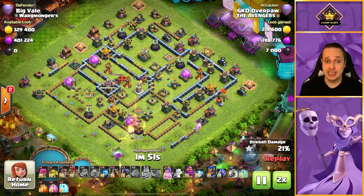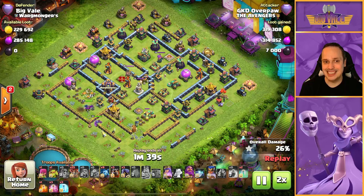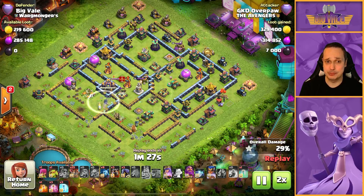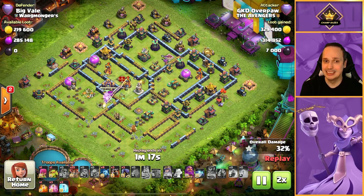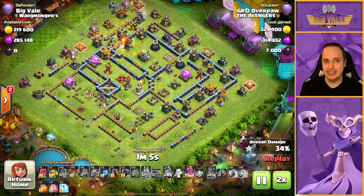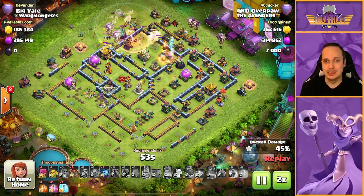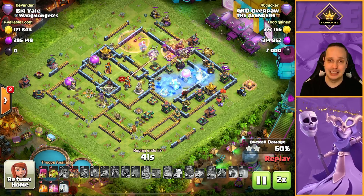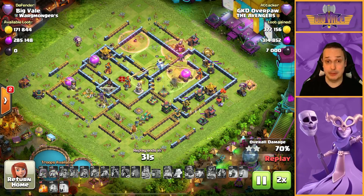Overpaw chose the right option — it was safe, limited on value, but it did at least get the Town Hall, securing the one star. The rest of the attack is built around finishing off the sui. You know how to do a blizzard LaLo and Overpaw hasn't done a bad job, but this base is not easily taken down. He's got the LaLo moving in and the pathing is not too bad, but he does have two multis, two scatter shots, and an air expo — maxed out — plus all sorts of air targeting defences. Solid base, really solid.